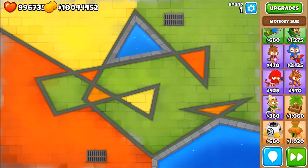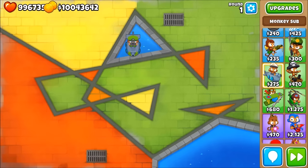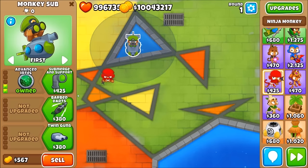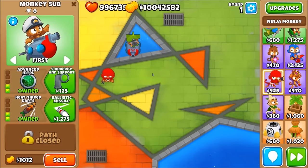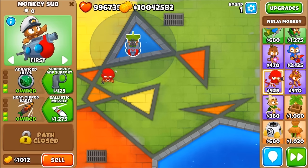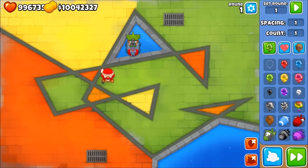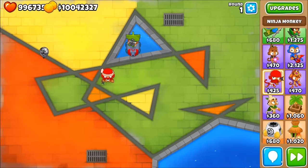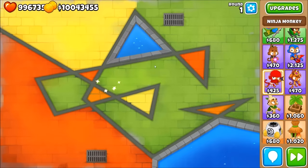The third method uses the sub again, but differently. You go for longer range and Advanced Intel, then pair it with a ninja upgraded to barb darts and heat-tipped darts. With Advanced Intel, the sub can hit whatever's in your other towers' radius. Since the ninja can pop camo balloons, any balloons in the ninja's radius can be hit by the sub. The heated darts are needed to pop lead balloons. Later upgrades like Ballistic Missile and First Strike Capability make this very powerful.